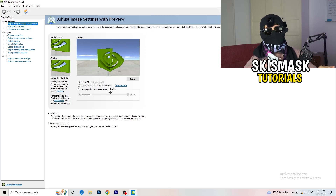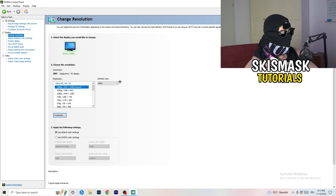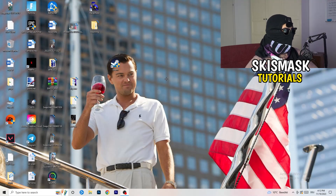Next, go to 'Change resolution' under the display section. If you really want to increase your FPS, you need to turn down your resolution a little bit. For example, if you're natively using 1920x1080, you can go down to 1768x992. This will help you a ton in general. Once you're finished, close the NVIDIA Control Panel.